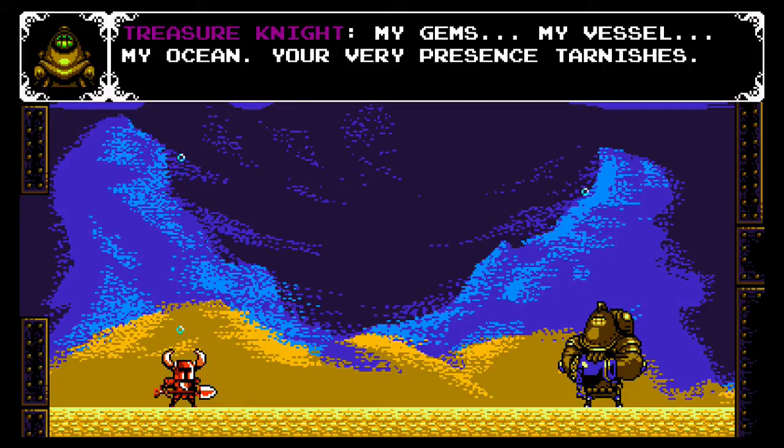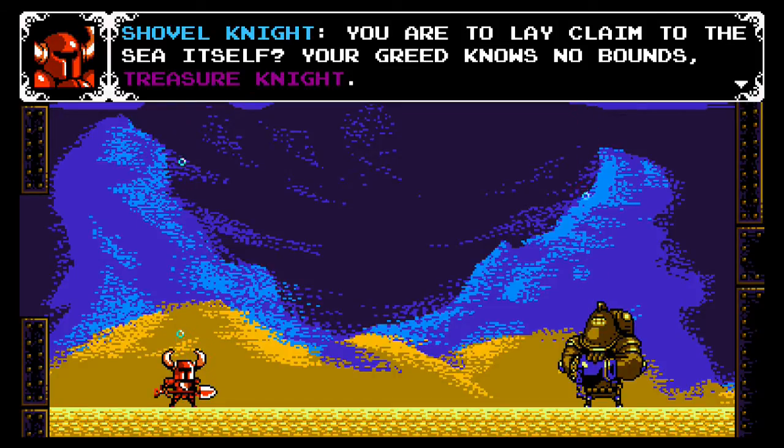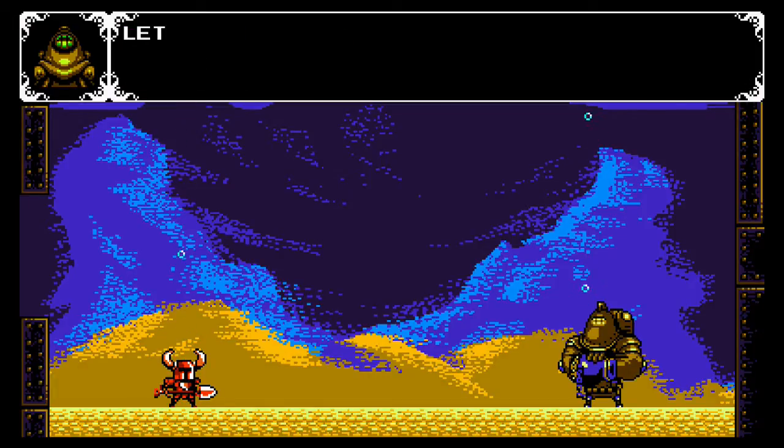Treasure Knight dialogue: 'My gems, my vessel, my ocean — your very presence tarnishes. You dare lay claim to the sea itself. Your greed knows no bounds, Treasure Knight.' 'Your hands are no less dirty. Even now others are paying for your efforts.' 'Let us duel — winner take all.'